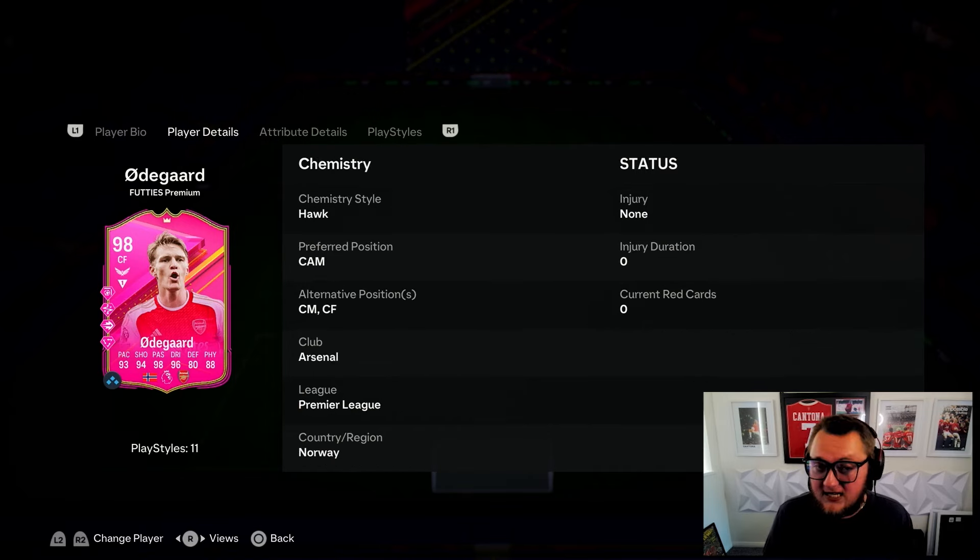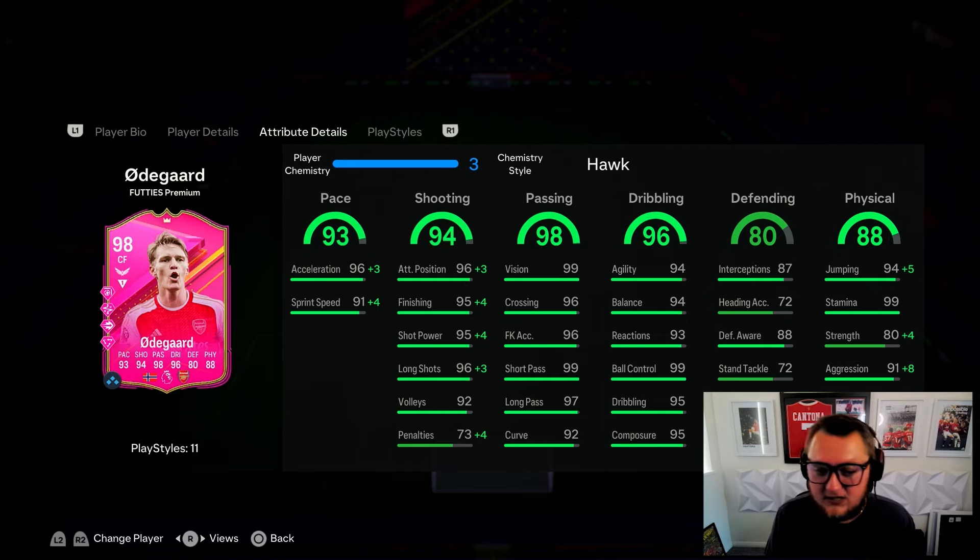Looking at his base card stats and in-games, this card should be played as an attacker. He's got good pace - a bit of an interesting split, but as I always say, you want acceleration over sprint speed. With the CAM position applied and a Hawk chemistry style, he's up to 99 acceleration and 95 sprint speed.